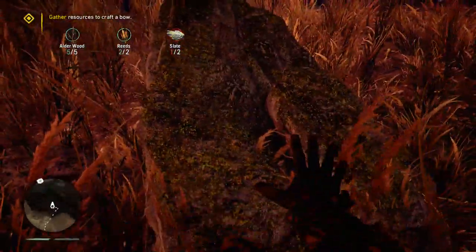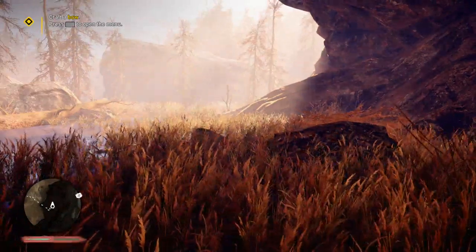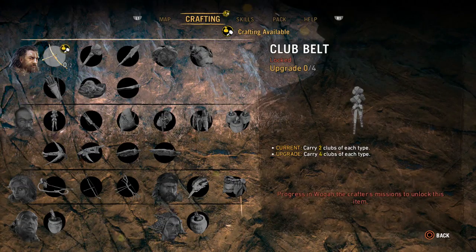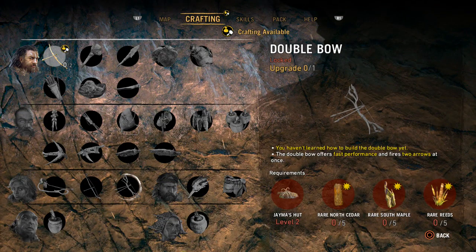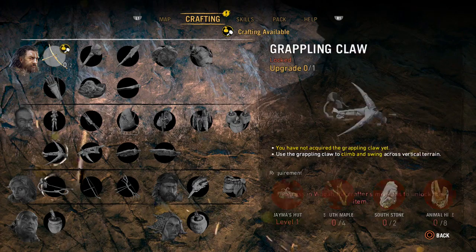Oh wait, there it is. Let's press that over the menu. Oh dude. That's super cool. Club pelt grappling claw. How badass is that? Trap, stone shard, double bow. Long bow. Jamea's hut. Alright. Imagine that will all make sense later.